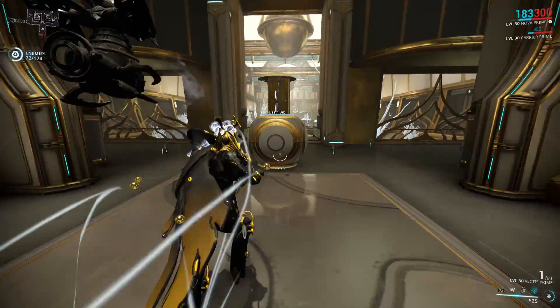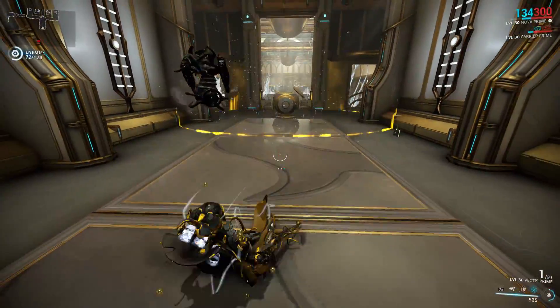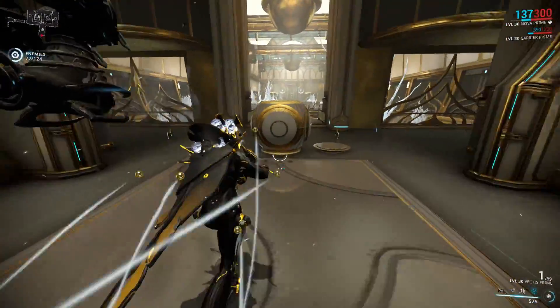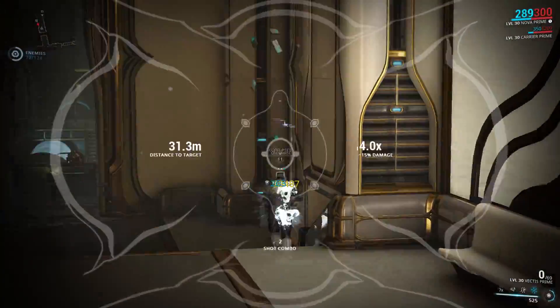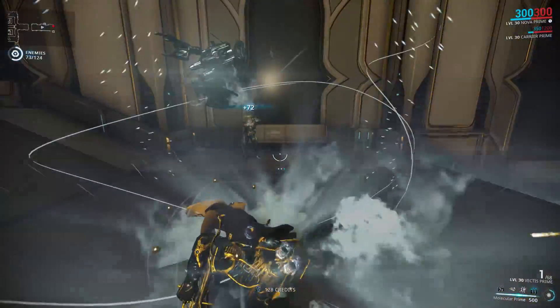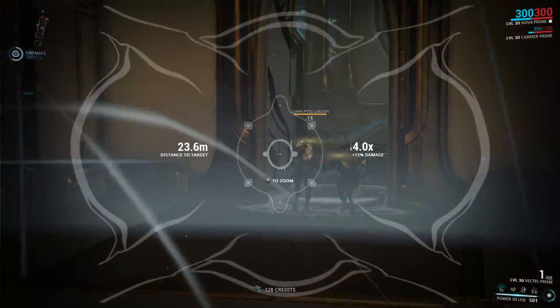What you're watching on the screen right now is Nova's passive ability called Explosive Counter, where whenever Nova is knocked down, she will knock down all enemies within a 6 meter radius. However, this ability does have a short internal cooldown.